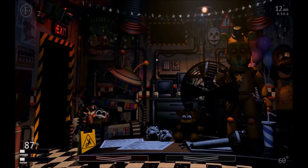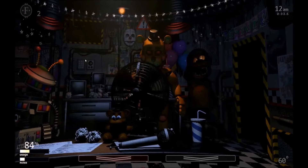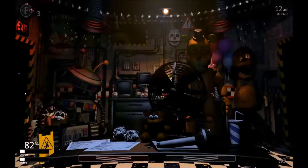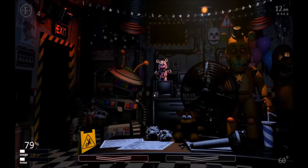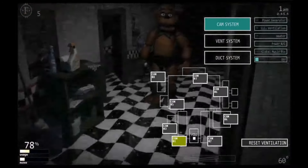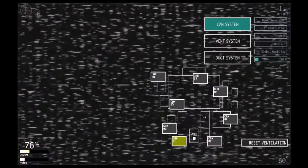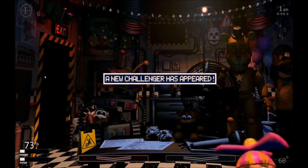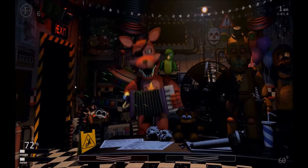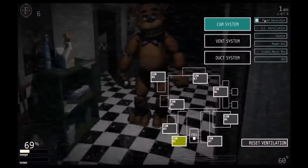The reason I put on my mask immediately is because Golden Freddy can be sitting right over here sometimes. When he does that, you're going to have to put on your mask to avoid Golden Freddy, or you can just pull up your monitor again. But if you don't do one of those things quickly enough, he'll kill you.